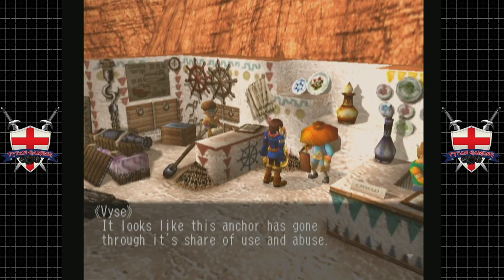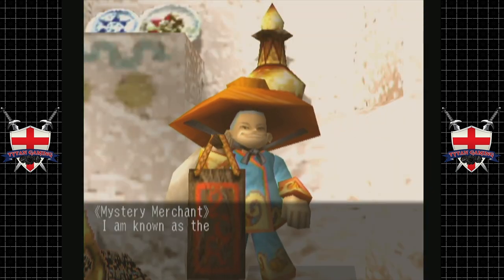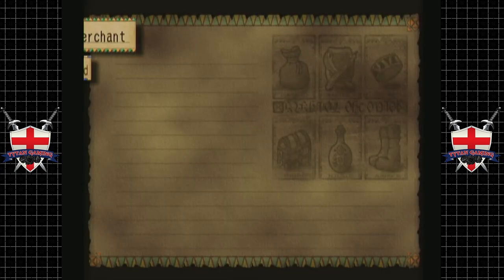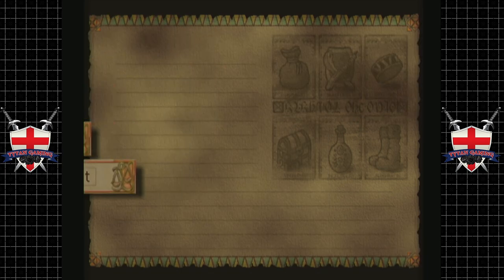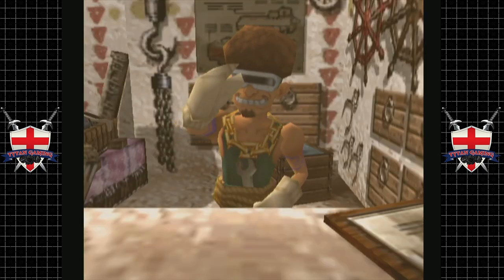What are you selling? Looks like this anchor has gone through its share of use and abuse. We don't want to look at the anchor, dude — we want to talk to the mystery merchant. What have you got? Only sell rare and exotic items. Really? Thermo rings — no good to us. Slayer ring — raises defense, hit chance, will and quick. I don't really care too much about those. We'll pass. See you later, sucker. Thank you for nothing.